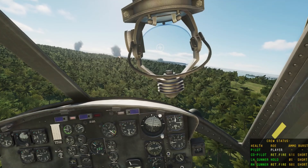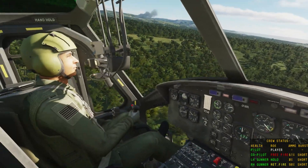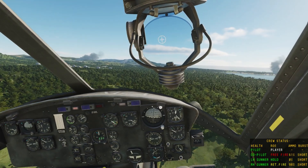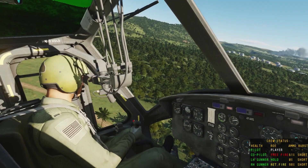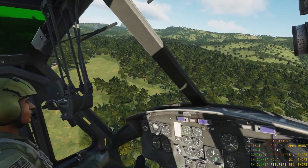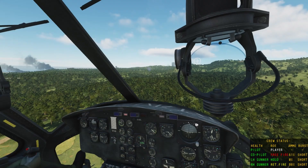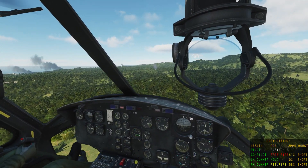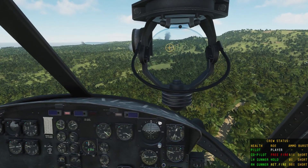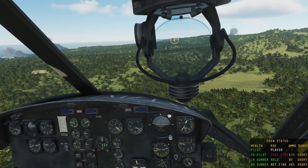Let me set the co-pilot to free fire. You can aim better with the flexible gun sight. Gain some altitude. So we're waiting for Blackjack-6 to go pick up Mac and the crew. We have to keep Charlie at bay. These clearings all look the same. But my co-pilot will see it.